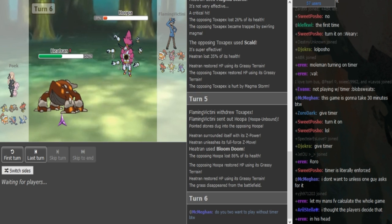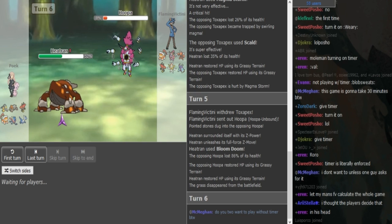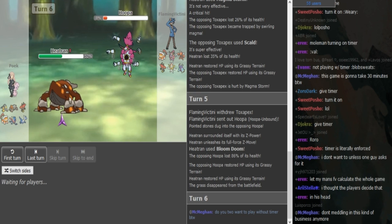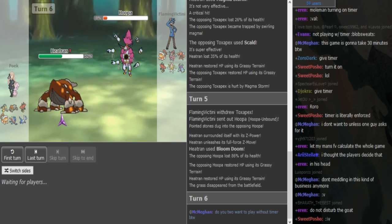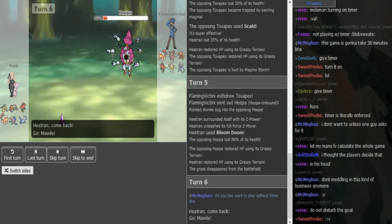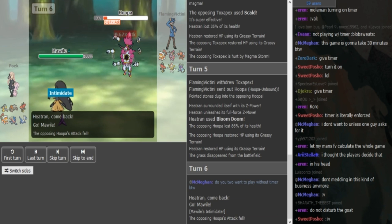Looking at FV's team, I think either the Lando or the Hoopa is gonna be the Z-move user. The Scizor should be a defensive Defog variant. The Kartana should be Choice Scarf. The Toxapex should be the Spidev variant with T-Spikes, Scald, Recover, Haze. And the Bulu is probably AV. So he doesn't go to Mawile — let's see if he has Fire Punch.